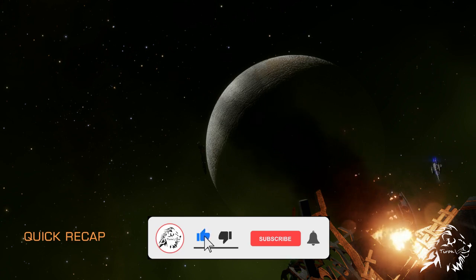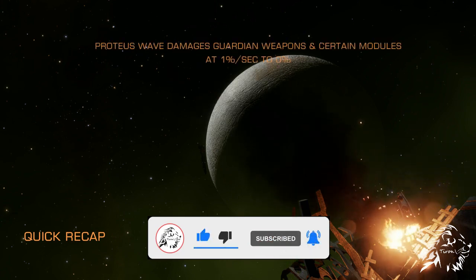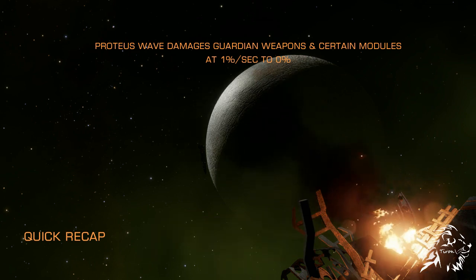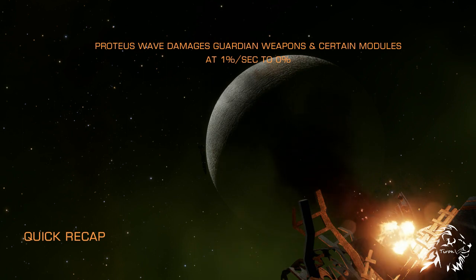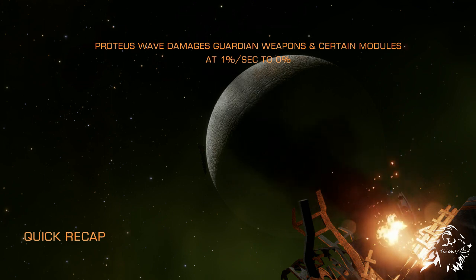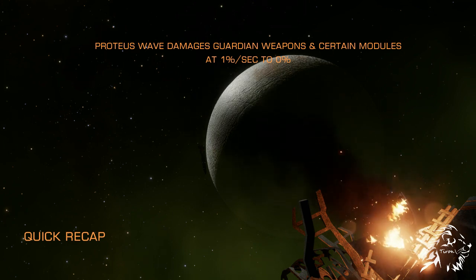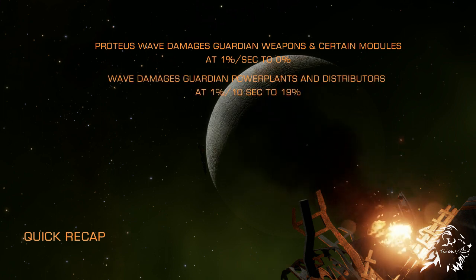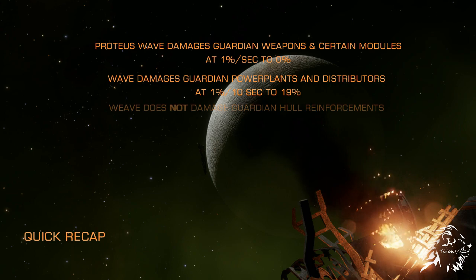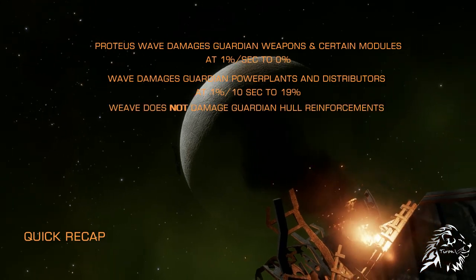A quick recap. The original test found the Proteus Wave imparts damage to all Guardian weapons, Salvation or otherwise, the FSD boosters, along with the shield and module reinforcements at a rate of 1% of their integrity for every second of exposure. Further, the Wave imparts damage to the Guardian power plants and distributors at a rate of 1% of their respective integrity for every 10 seconds of exposure, but degradation stops at 19%. Finally, Guardian hull reinforcements were not impacted by the Proteus Wave.